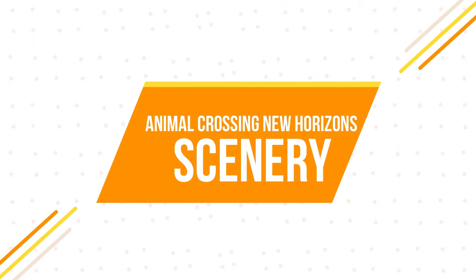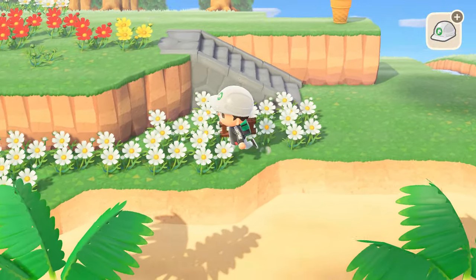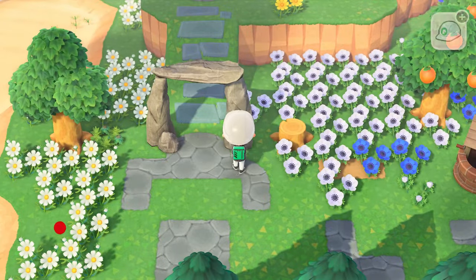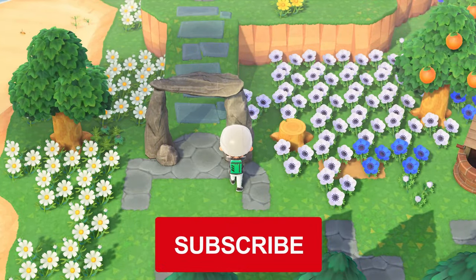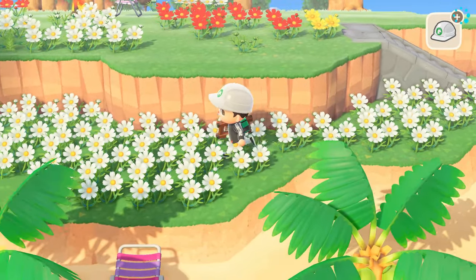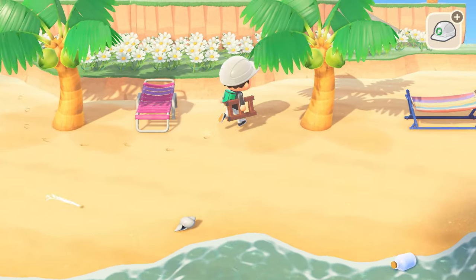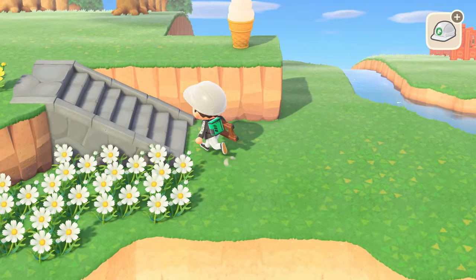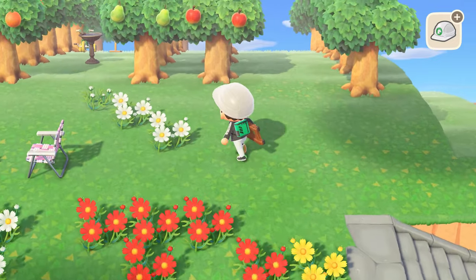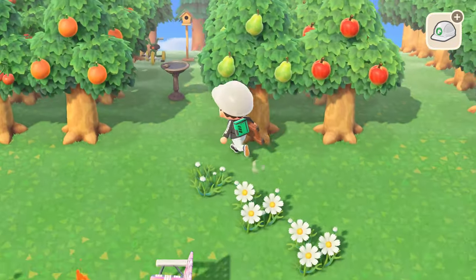The scenery category is probably what you expected — things like flowers, trees, bamboo, and bushes — but it also includes DIY furniture. Each fully grown tree and fully grown flower counts as a single point in the scenery category, and you'll need a total of 450 points in this category. Now, you can only get a max of about 190 points for trees, bamboo, and bushes before we start to see a negative impact.